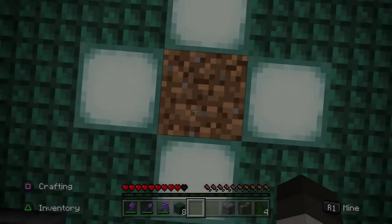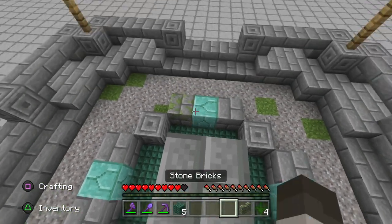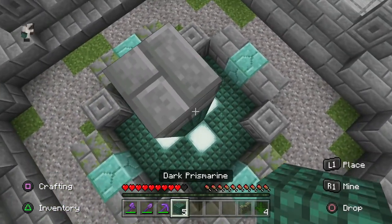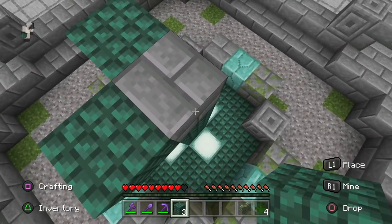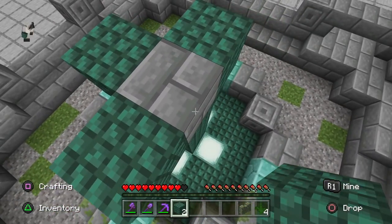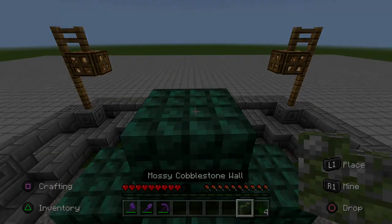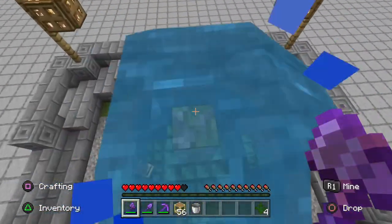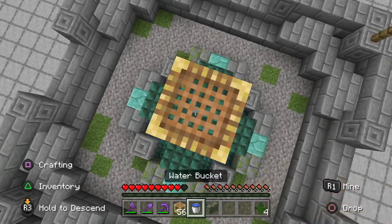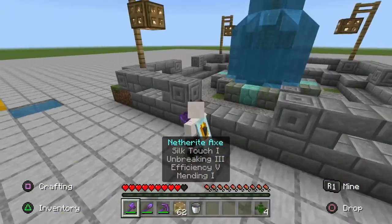Now finishing the fountain, take your dark prismarine and from the middle of the fountain where we placed our one dirt block, build up three blocks, then place your last stone brick and surround that stone brick with the remaining dark prismarine. Then add the mossy cobblestone wall on top and some water — that's about finished. Adding the water above the mossy cobblestone wall is a bit of a pain, but once done all you need is to add more water into the base of the fountain and you're done.